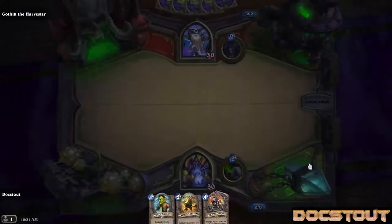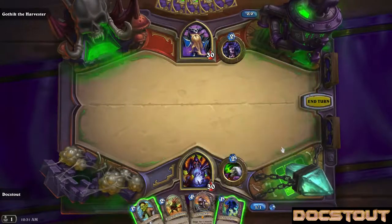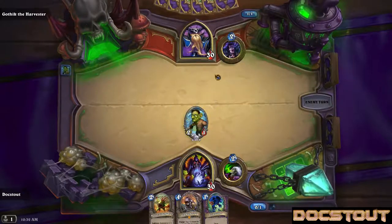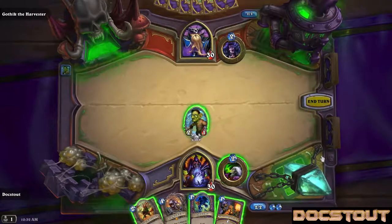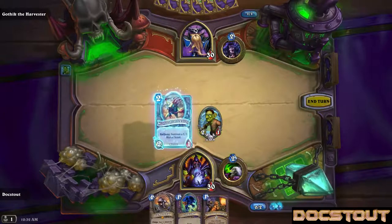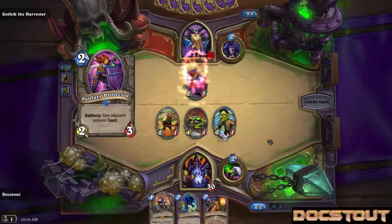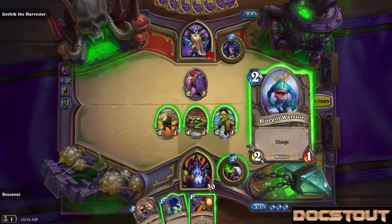Drew Old Murk Eye — not exactly what you want in your starting hand, but if I can draw the game out... Let's start with a Leper Gnome. That way if he's loaded with removal spells, he'll at least take a couple of damage. He still didn't play anything, so we'll play the Tidehunter and save the Voidwalker for next turn. Going on the offensive a little bit — a Sunfury Protector without any minions to the side. That seems bad.